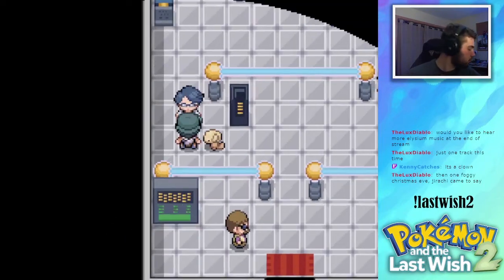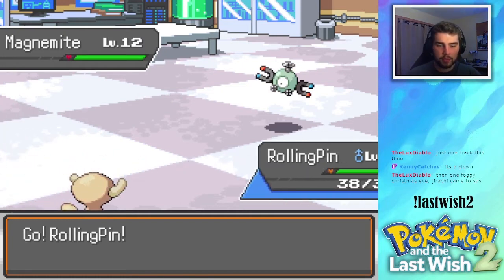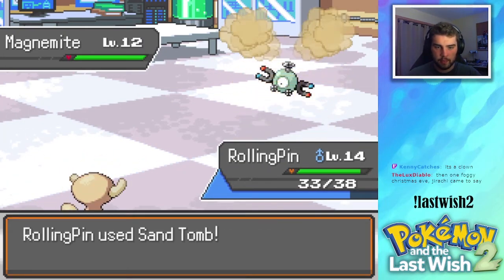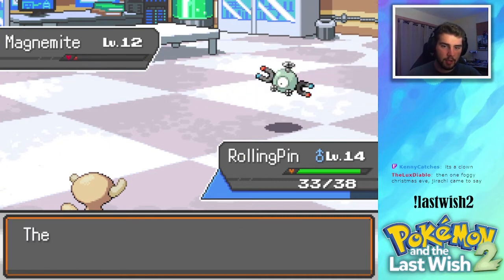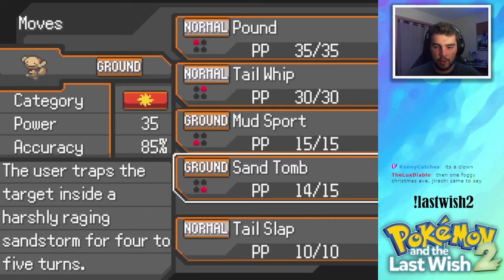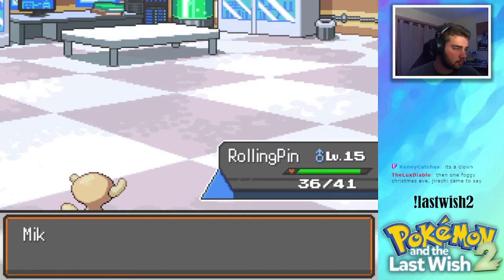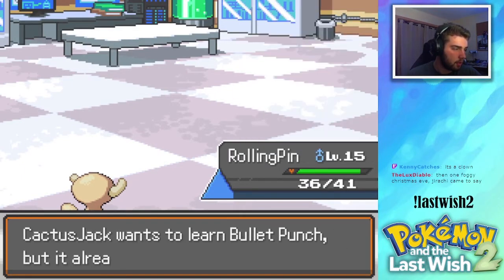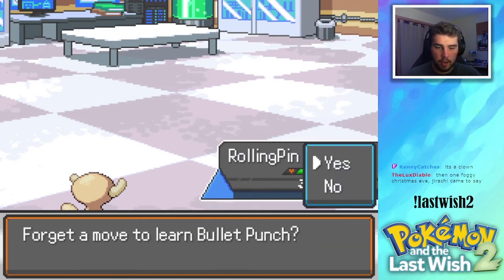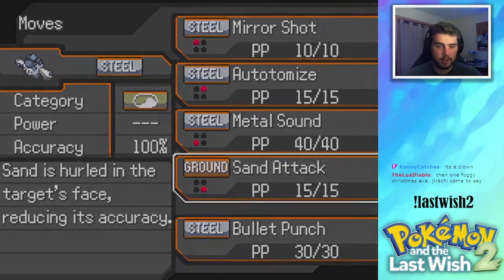Our first challenger — Magnemite, huh? Level 12. Go ahead and Sand Tomb this thing. Look at that damage! Also getting through Sturdy because of Sand Tomb's effect. Ooh, Tail Slap! I've been waiting for this move — I knew we were gonna get Tail Slap after looking at its Pokedex entry. We'll get rid of Mud Spark. Cactus Jack also — Totodile is one level from evolving as well.